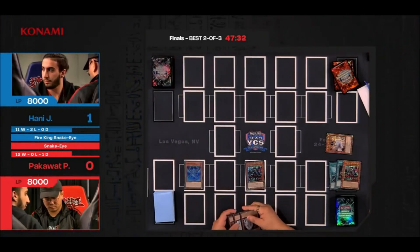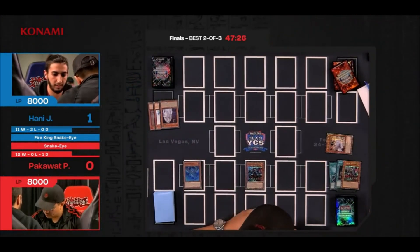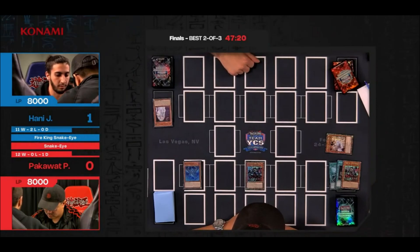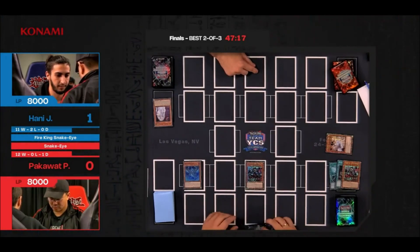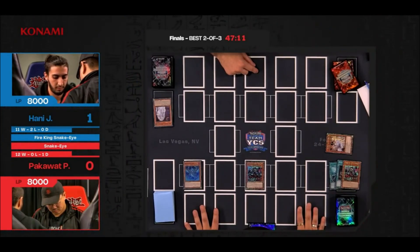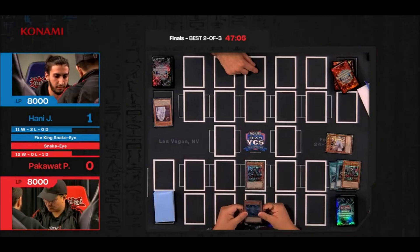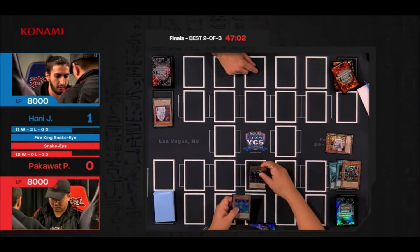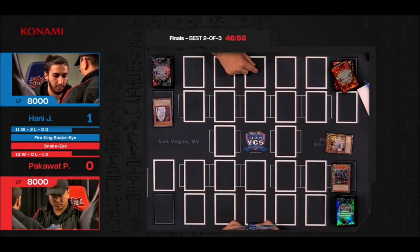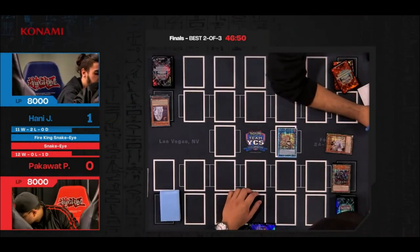Honey says 'I'm gonna win my match.' Hassam says he's gonna win his match too — wow. That's three hand interactions: Ash, Veiler, and Mourner. Mourner can also deal damage if you remove that monster. Mourner has been seeing more and more play — a lot of top cut deck lists have included it. It slots in really great as a seventh, eighth, or even ninth copy alongside Effect Veiler and Infinite Impermanence, and it's not as commonly expected across the entire field this weekend.